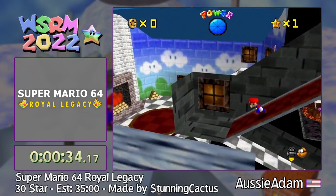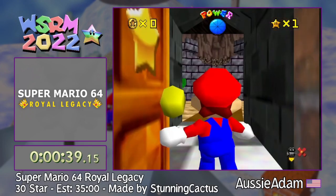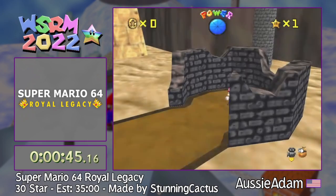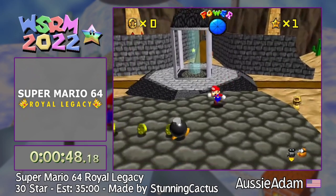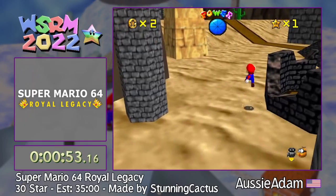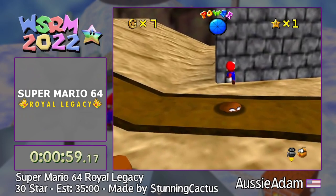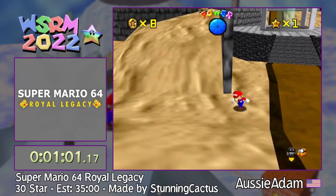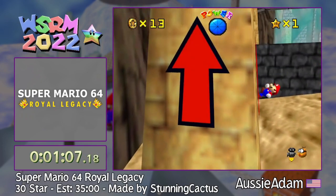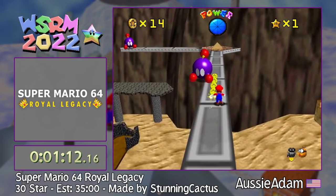Hi. One thing StunningCactus messed up on when creating a Sapphire clone is the last level. That's strong language. We will be about to see — it's basically a super kaizo. But there are some cool strats. There's a bomb clip you can do, but you need a big bomb, so sadly I had to drop the bomb clip and start doing 100 coins instead, which also has a pretty silly strat of its own.